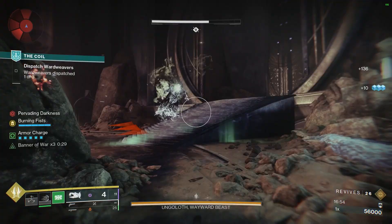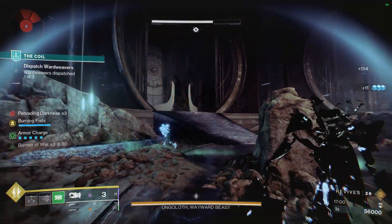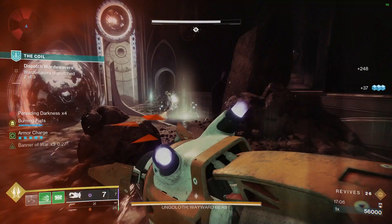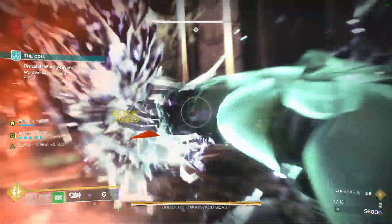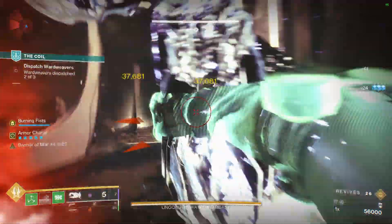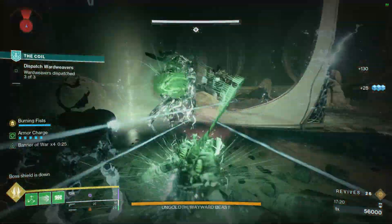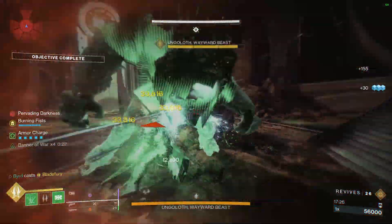Chest piece: Concussive Dampener as a flex spot since you already have Woven Mail and constant healing from Banner of War, plus double Charged Up. On the legs: Elemental Charge so destroying a Tangle grants an Armor Charge, Recuperation for extra healing, and Stacks on Stacks so Tangle explosions and Orbs of Power count as two Armor Charges. On the mark: Powerful Attraction to pull in Orbs when activating Barrier, Reaper so the next weapon kill after activating Barrier generates an Orb, and Outreach for melee energy when activating abilities near targets.